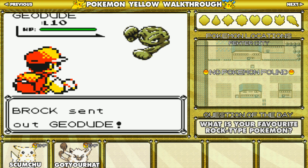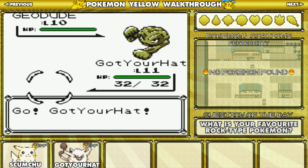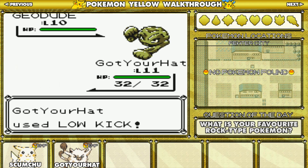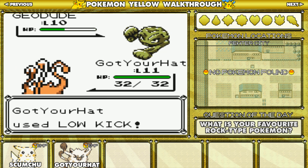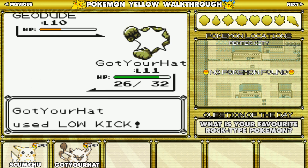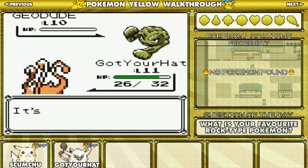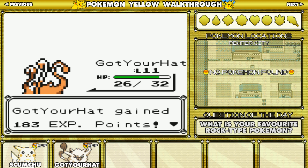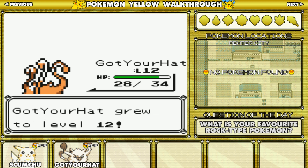Okay, so Brock always starts off with his Geodude at level 10. This should take about two hits to take it down. Let's get a flinch — that'd be really nice. Okay, Tackle — that's not so bad. All right, Geodude's down — that's a nice little start. Geodude down. Level 12 — nice.